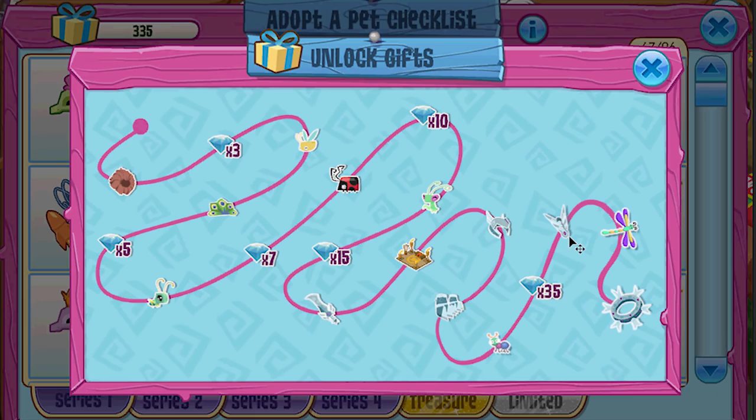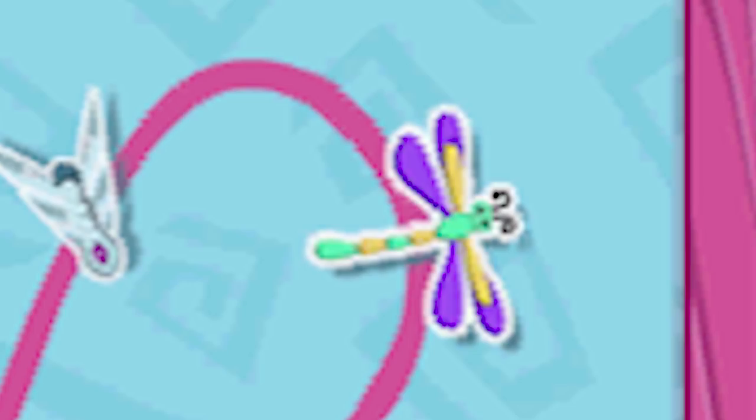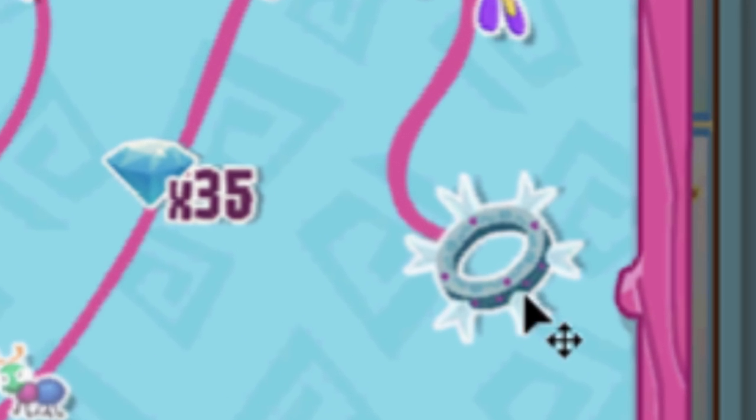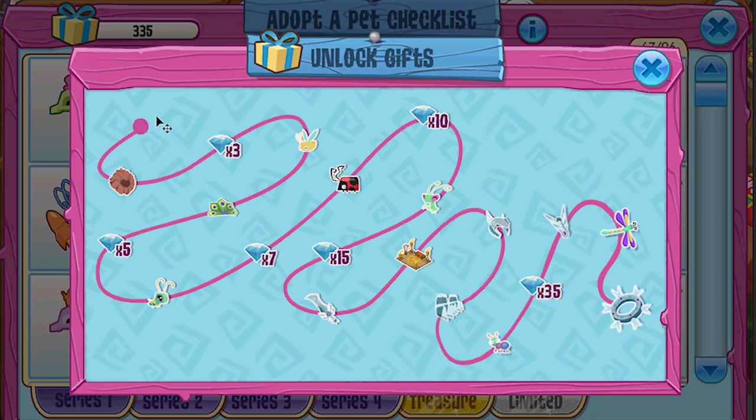And then the next one is finally an alpha tail item — check it out — alpha tail armor at 300 codes. What do you think? I think it would be pretty cool to be able to make a whole alpha outfit. Then up next we have the rare pet dragonfly. I thought that was a really good idea — a dragonfly, come on, that would be so cool. Let's say you get the dragonfly at like 420 codes.